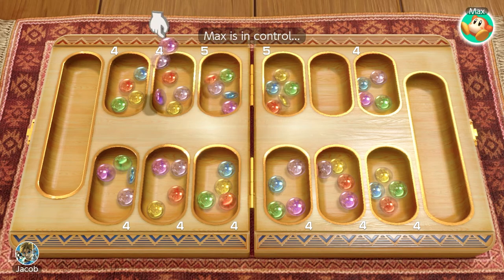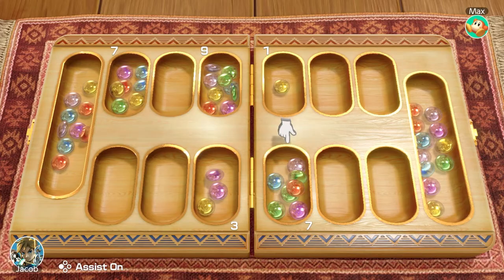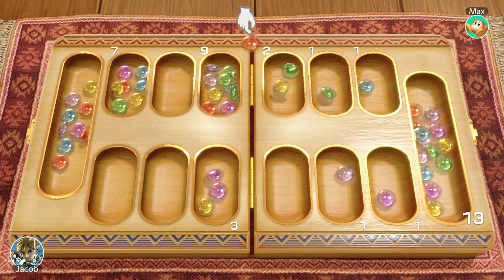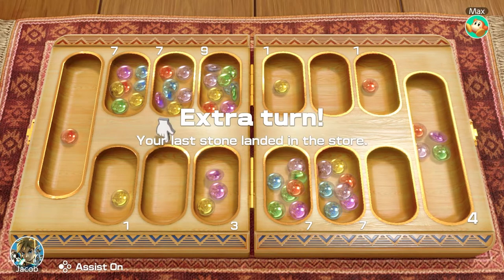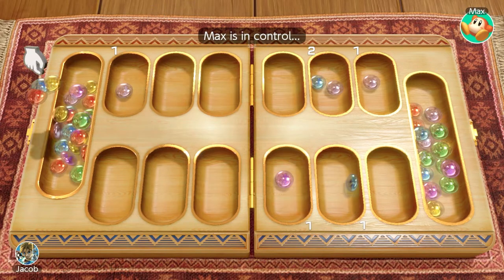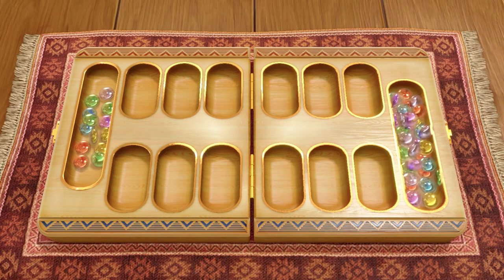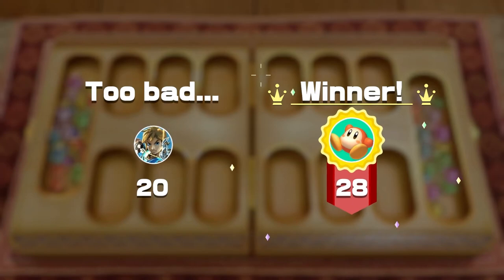Starting off strong, we have Mancala. Your objective is to get more stones in your store than your opponent. To do this, you select a pocket on your side and start dropping stones in pockets one by one counterclockwise. If the last stone you drop lands in your store, you get an extra turn. And if it's an empty pocket of yours, you take all the stones from your opponent's opposing pocket and put them in your store. The game ends when one player has no more stones on their side, in which all the other stones on the other player's territory are added to their store. The player with the most stones in their store wins.